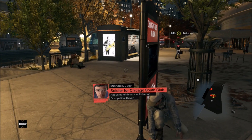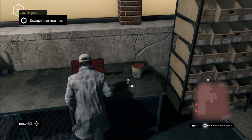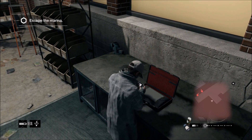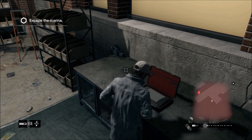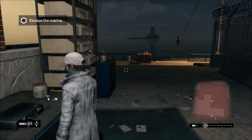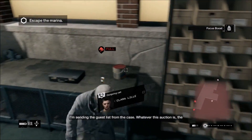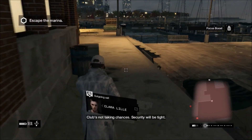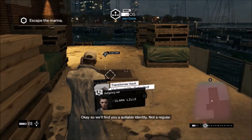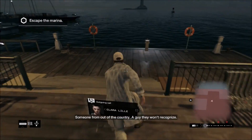He made it — not silently, but you know. Post those on Instagram. Let's go. I'm sending the guest list from the case. Whatever this auction is, the club's not taking chances. Security will be tight. So we'll find you a suitable identity. Not a regular — someone from out of the country. A guy they won't recognize.